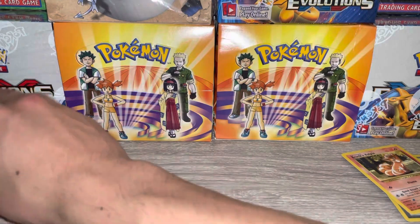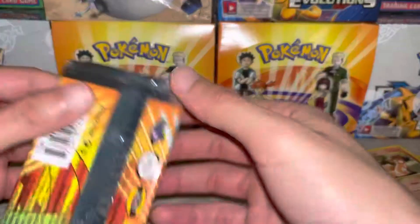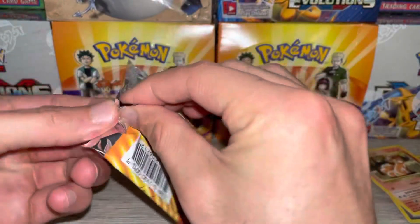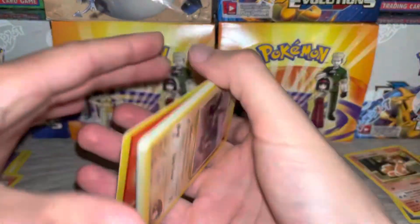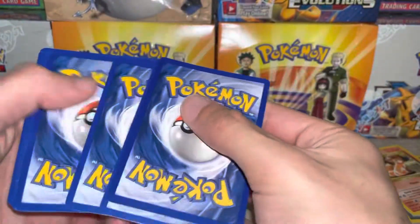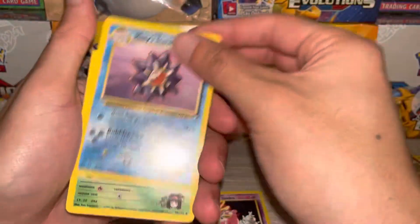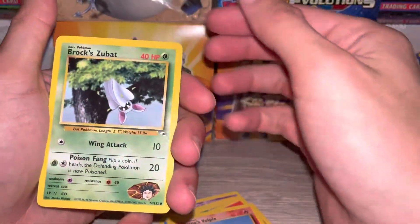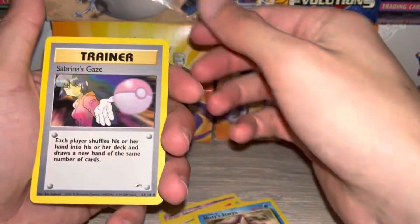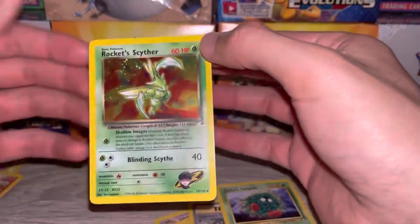That sucks — just opened that pack and no holo, but still a mint rare Lieutenant Surge. Let's hope these other two have a holo. Slowbro, Gloom, Fire Energy, Onix, Vulpix, Zubat, Staryu, Sabrina's Gastly, Tangela — and the rare is oh nice, Rocket Scyther!